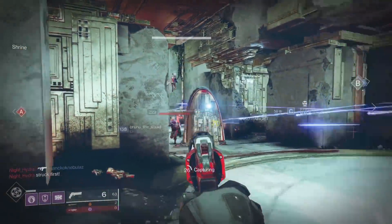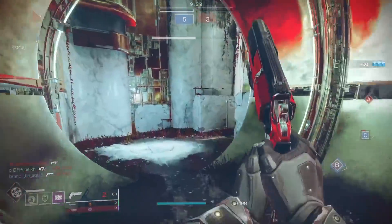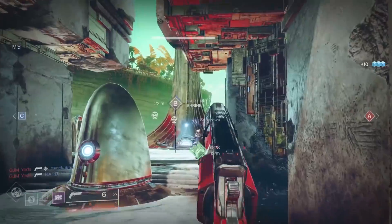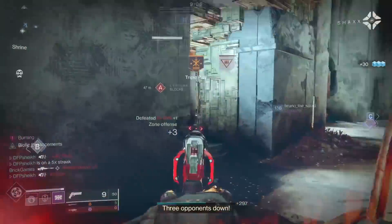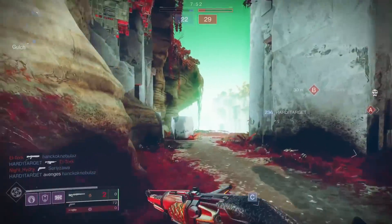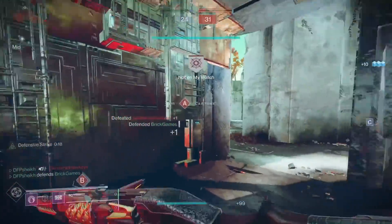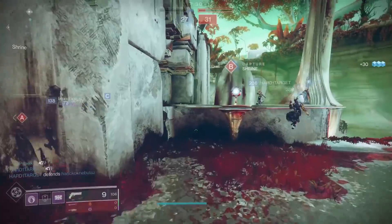One thing I want to address: will 140s be meta next season? In my opinion, no — they are not being changed in any way, shape, or form. 120s just do what 140s do but better. Even after 120s get that small range nerf, they'll still be vastly superior, especially on controller. 120 RPM hand cannons do 90 to the head and 50 to the body, so depending on resilience they need just one headshot and two crits to three-tap. 140 RPM hand cannons, unless you have a damage boost, absolutely need three crits for a three-tap kill.